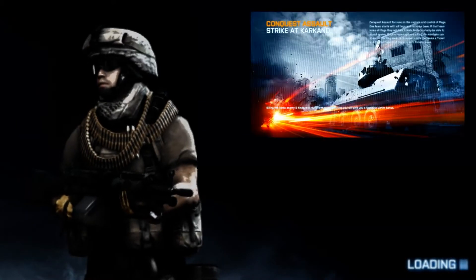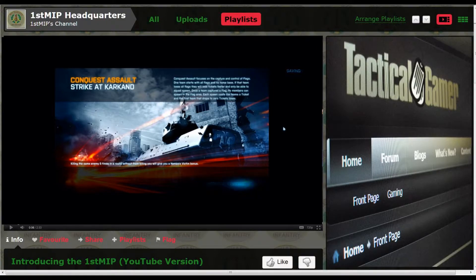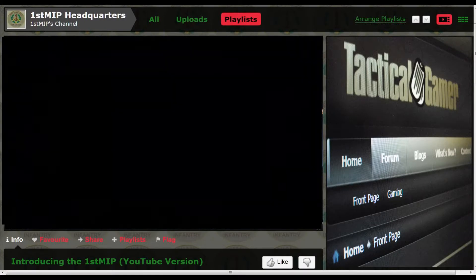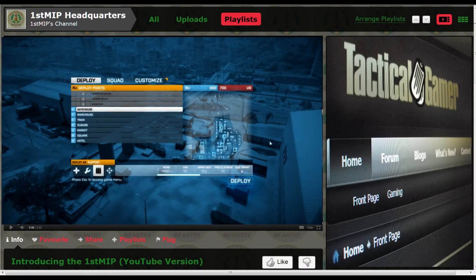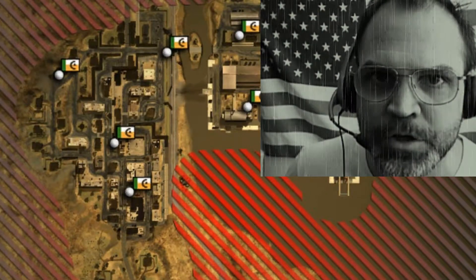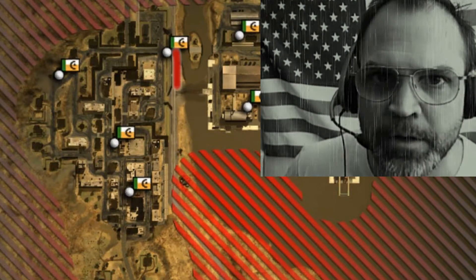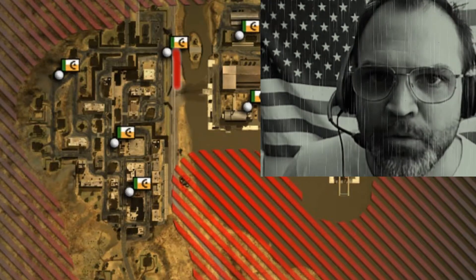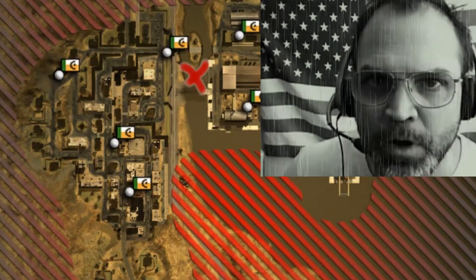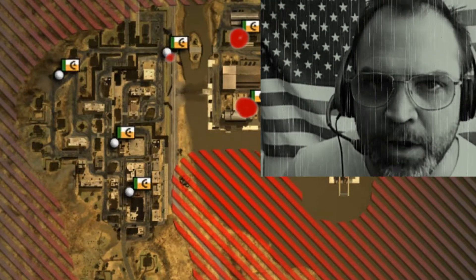Greetings. You're back again with a video looking at the basics of squad leading. The following video outlines a defensive strategy at Karkand. I will deploy my four-man squad along the train tracks and we will prevent the enemy from moving across the train tracks through the water, and prevent them from attacking Gulf, Foxtrot, and Echo.